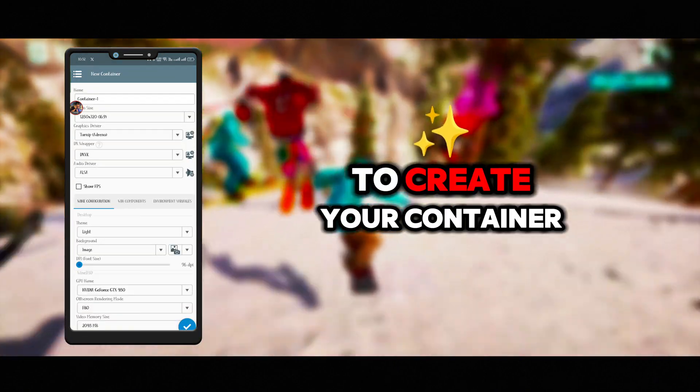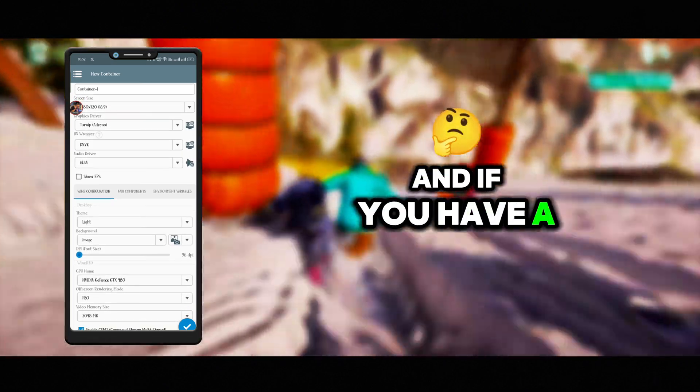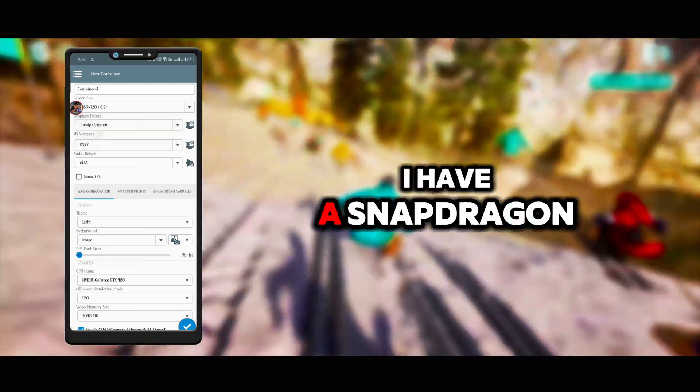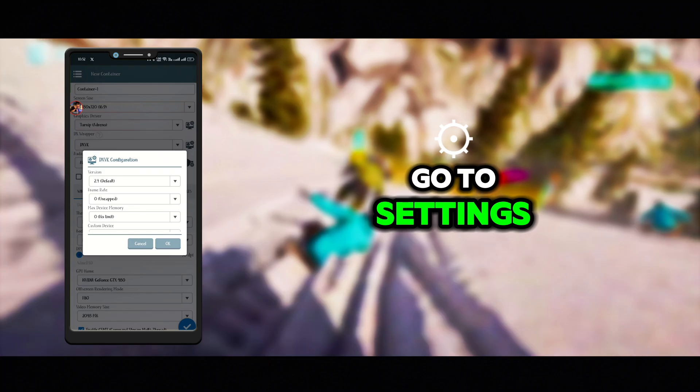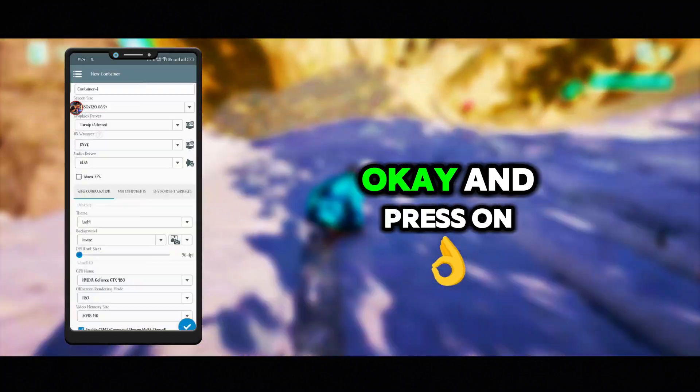Here you have to create your container. Change the screen size as needed. If you have a different processor select Virgl; if you have a Snapdragon select Adreno. I have a Snapdragon so I am selecting Adreno. Then go to DXVK settings and make sure it's on the latest version, which is 2.4.